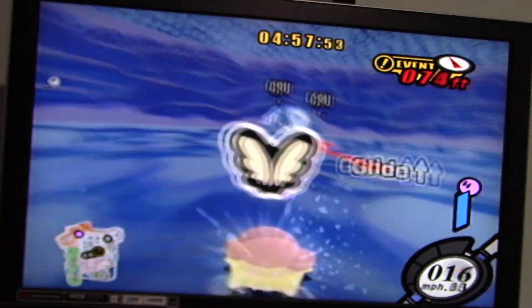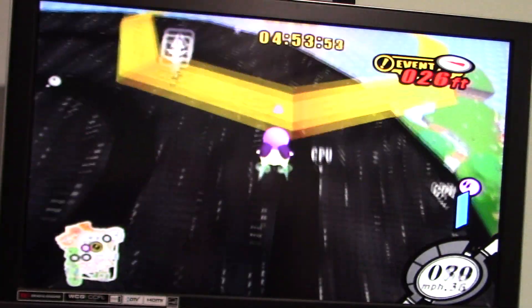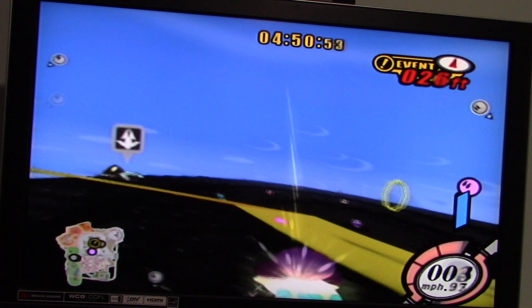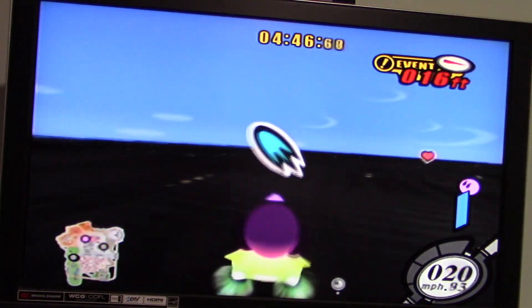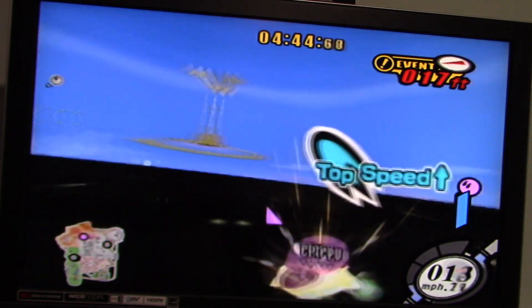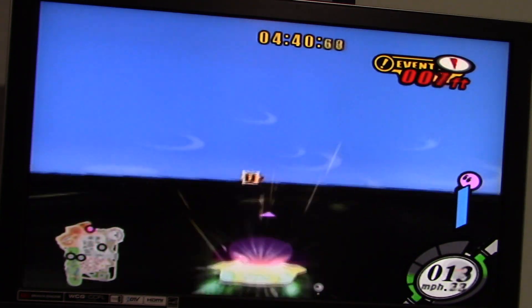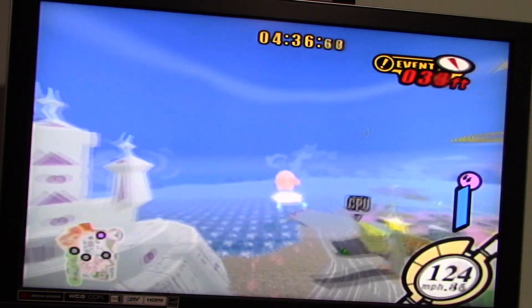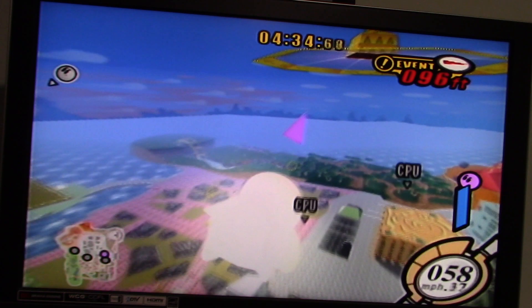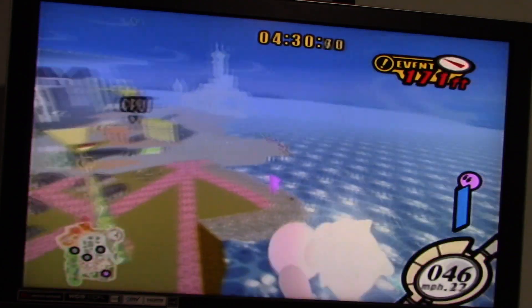Alright, now we're inside the volcano. We do get a glide. There's a flying machine right up there, and I do see some power-ups right here that we can collect. It's kind of a nice thing that we went up there. Wow, we got all different kinds of power-ups right there at once - that is amazing!